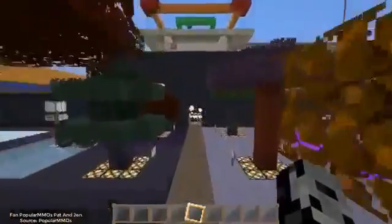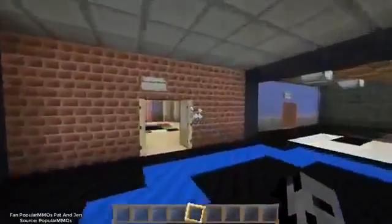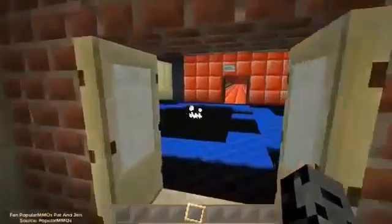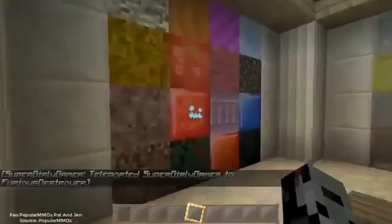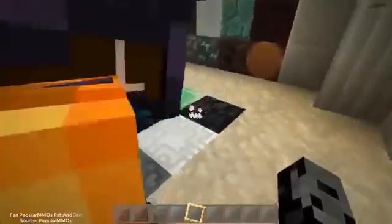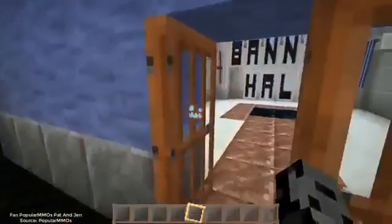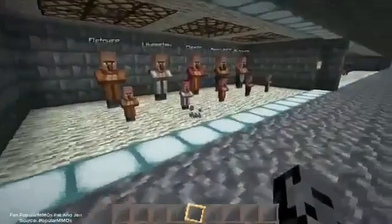Some cool stuff here. Heading over to the building blocks — you can see the glass, lapis, and other blocks. Look at the stained glass. Some blocks are animated, which is a nice feature — they're moving around, like the emerald block. We're going to skip banners since there's not much to show there. On to mobs.